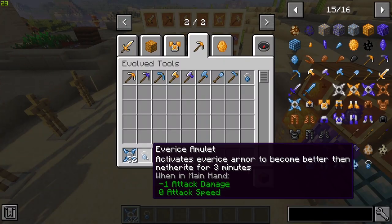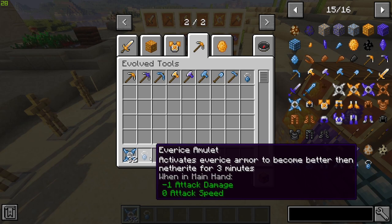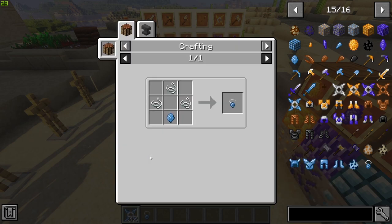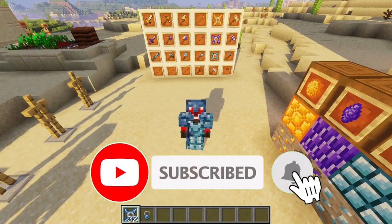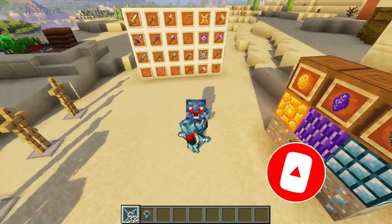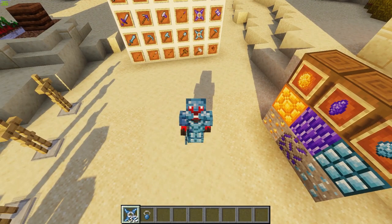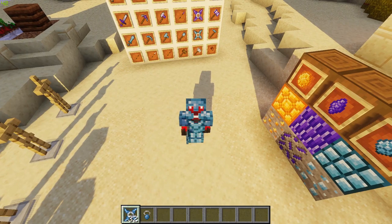The everice armor in its normal state is a bit weaker than diamond, but it can be buffed up with the everice amulet. The everice amulet activates the everice armor to become better than netherite for three minutes when held in the main hand. You craft this item fairly simply, so it's definitely worth making.